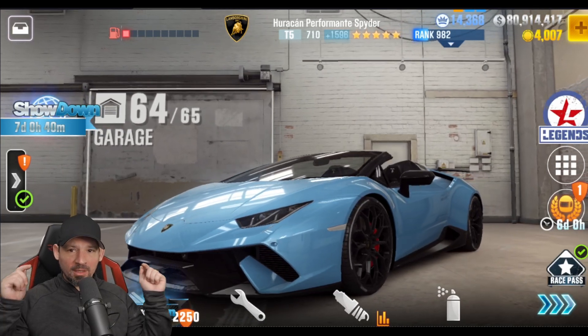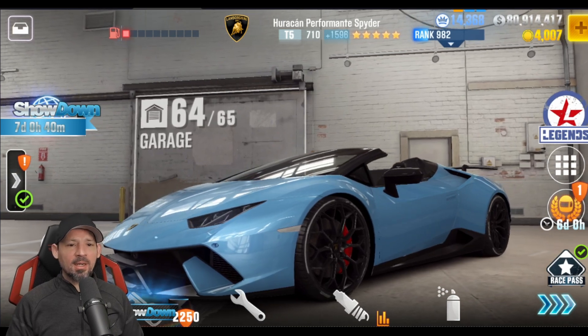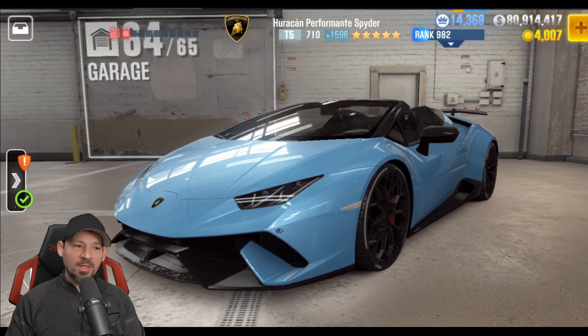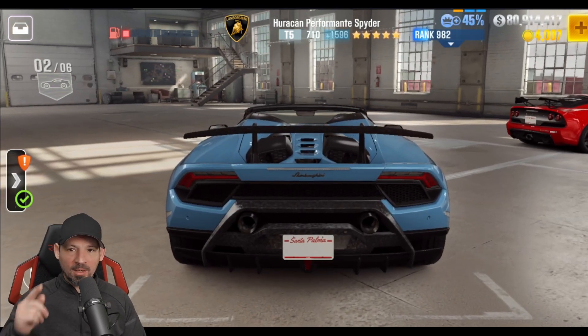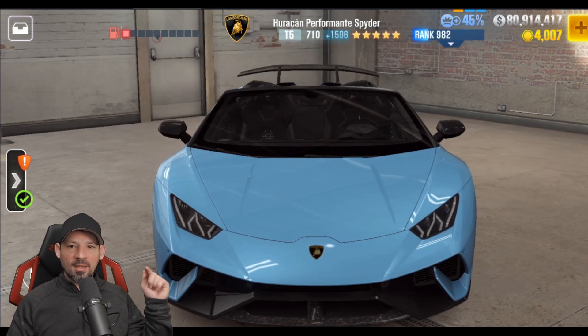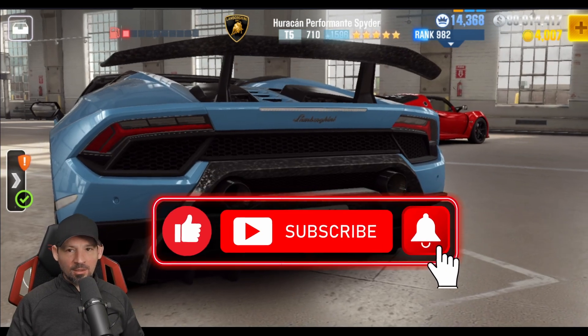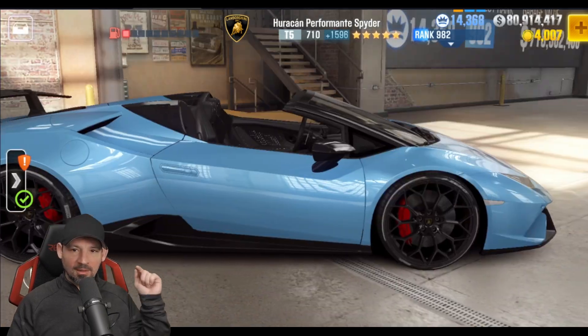What's up everyone, Danny Lina back with another CSR2 video. Today we are going to race the Prestige Cup with the Lamborghini Huracan Performante Spyder. We're going to show you the last speed traps, the last sprint races, the final time and all that good stuff so you can see how fast your car needs to be to make it through the Prestige Cup. Don't forget to like and subscribe for more awesome CSR2 content. Share this with your friends and click the little bell and set those notifications to all.